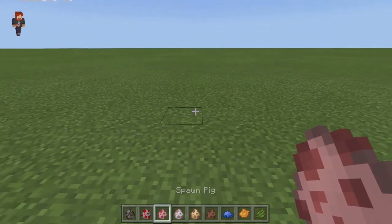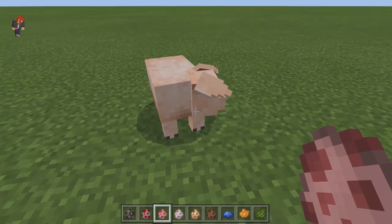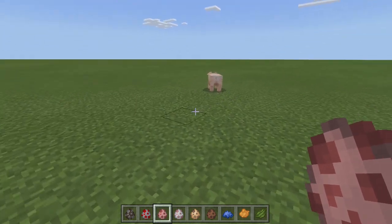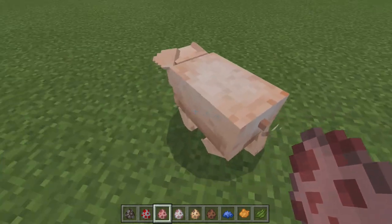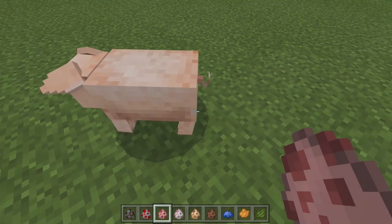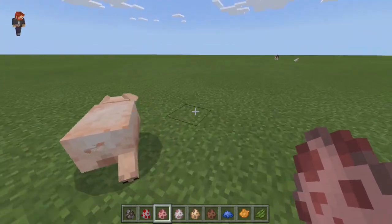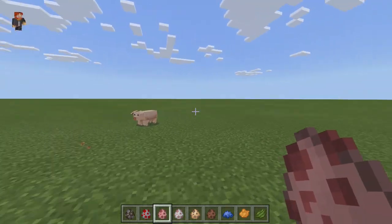Next we have the pig. His ears stick out now and he has a bigger snout. His tail is actually twirly — it actually looks so much more like a pig and not how Minecraft pigs normally look. It looks really cool.